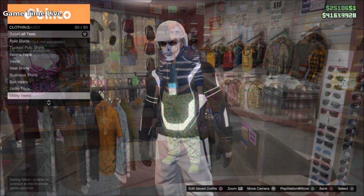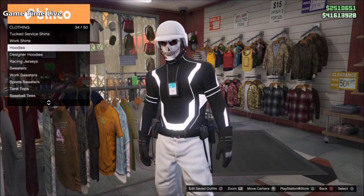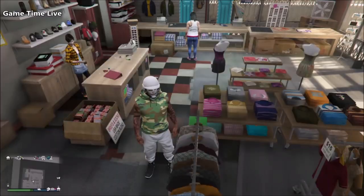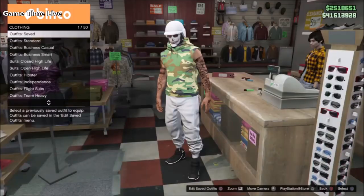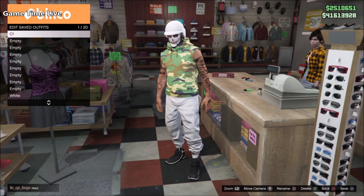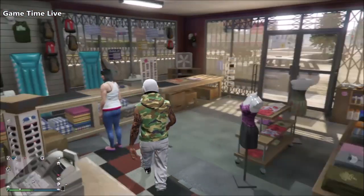I'm back on the male character and my outfit is transferred over. Now we're going to start with the two-console method. First we need to get a glitched top — we're going to be changing this light woodland sleeveless hoodie, which you need to put on your male character, and basically swapping that into the green camo top.